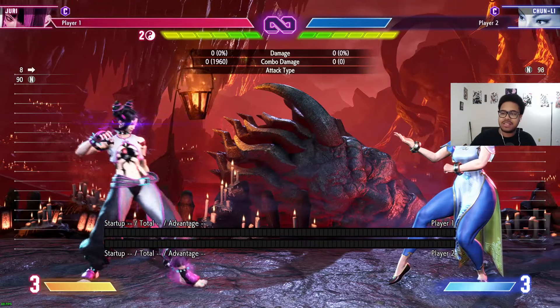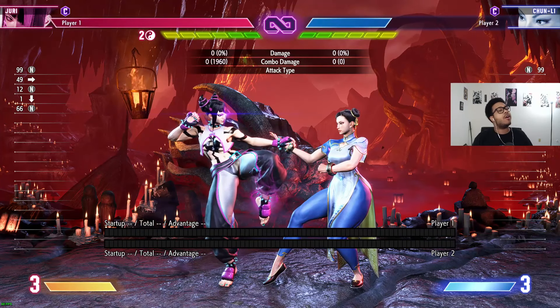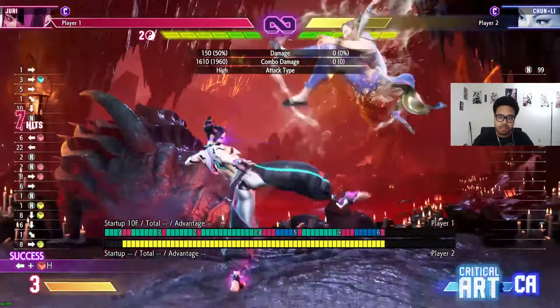So what this setup does is actually kind of an OS. For example, if you just decide to dash up, you are actually still safe. But if you add in parry or drive rush to the mix, basically what happens is that if they DP, the parry will happen and you won't get drive rush — so you actually get a full punish. But if they block it, you get drive rush to get more pressure and carry them more to the corner. And even on hit, it works.